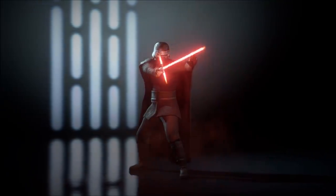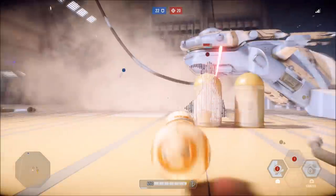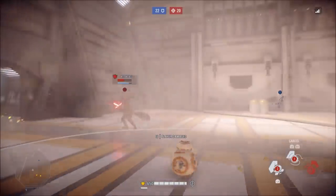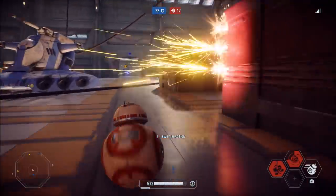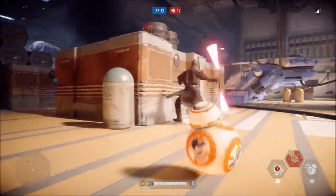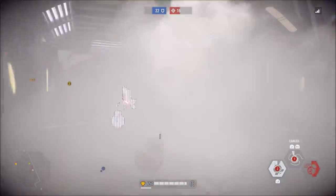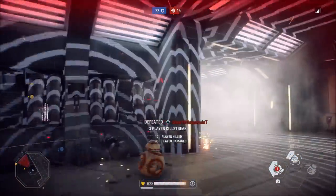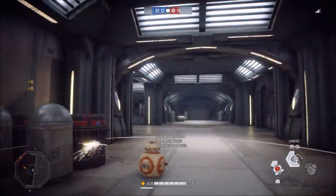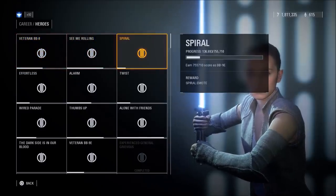The two BB droids also came with emotes and victory poses, but if you tried to unlock them in the collections menu, you may have noticed that it says they're available in crates. As most of us know by now, Battlefront 2 no longer has a crate system. I'm assuming this is just holdover script that did not get updated. Just like Kylo and Finn, you unlock the emotes and victory poses for the droids by completing milestones for each hero. These milestones involve getting a set number of score with the hero, or performing a certain number of eliminations with a particular ability. You can see and track the progress of these milestones in the career tab.